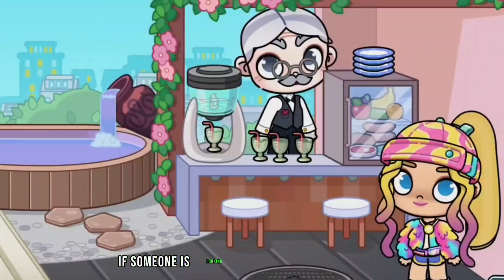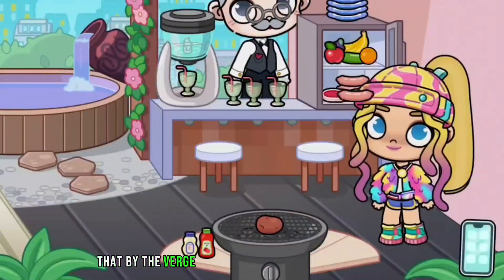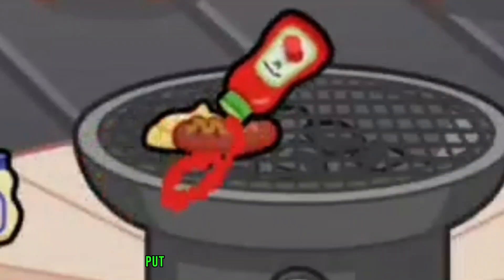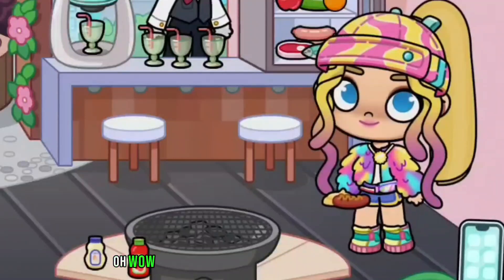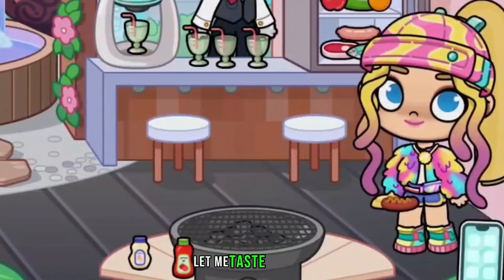You can also hide in the water if someone is looking for you. Next is the food secret: put the butter, potato, and sausage here, then add ketchup — and it's ready to eat! This looks so delicious. Let me taste this one. Yummy!